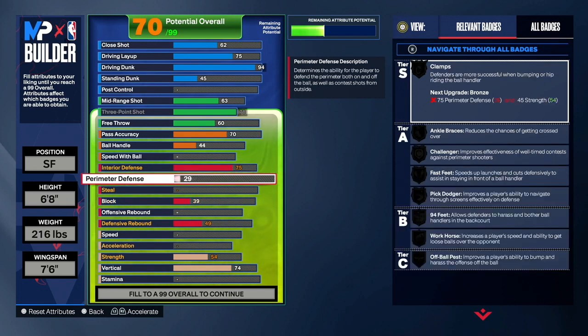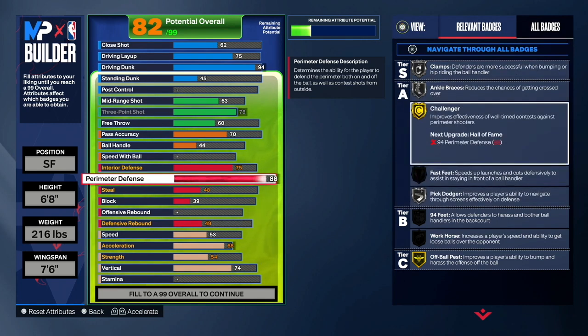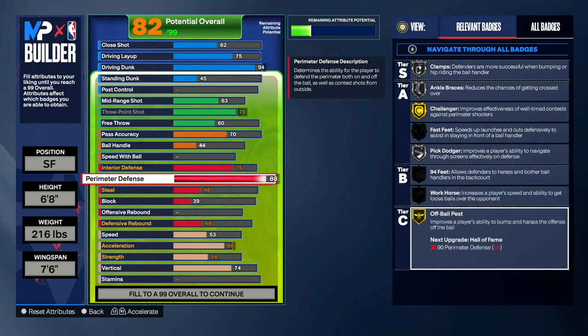For perimeter defense, make that 88 so we can play great on-ball defense. If you're playing twos and you need to guard ball, you can switch and literally guard the person handling the ball. We also get Challenger on gold on this build — if they ever shoot a contested shot with your Challenger on gold, they're not making it unless 2K bails them out. We also get Off-Ball Pest on gold, which is a badge I really like this year — it's like another Clamps.